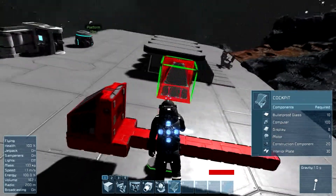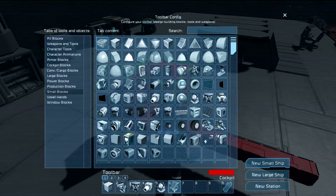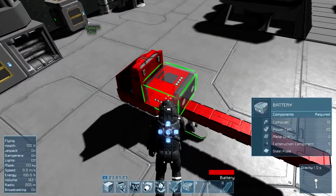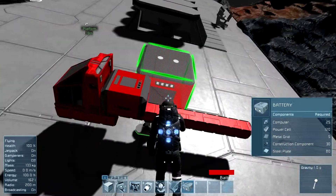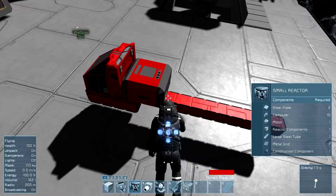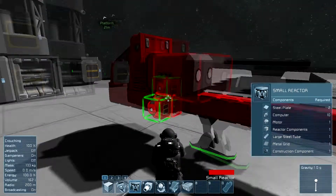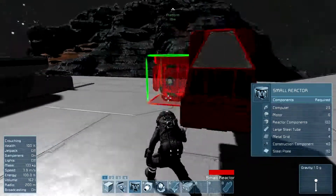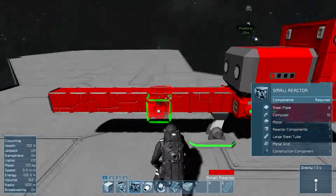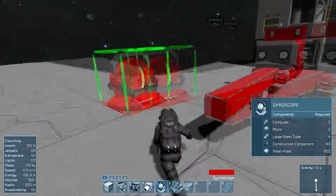There we go, look at that beauty! Now you need a battery — go to power source. I always add one. Now if I land here and crouch, I can place two reactors. These are the ones that mostly power things. And we need gyroscopes — these things allow you to keep control.